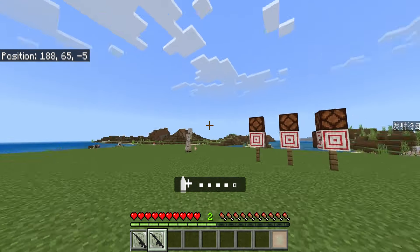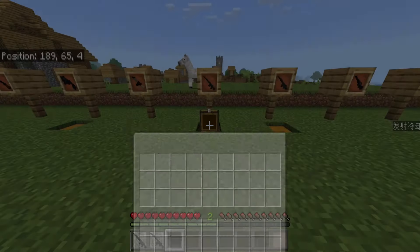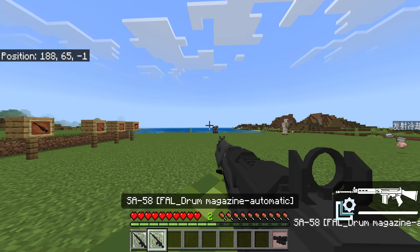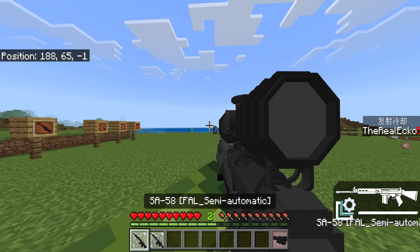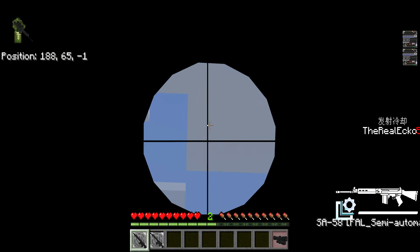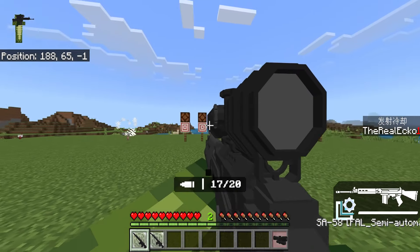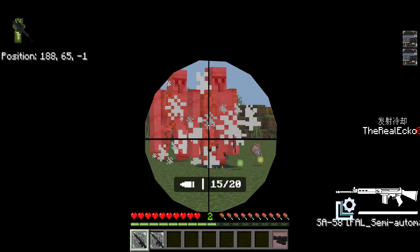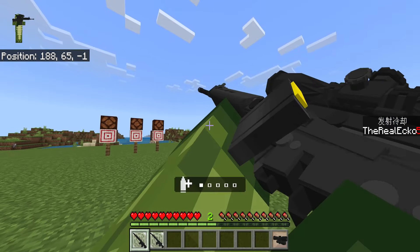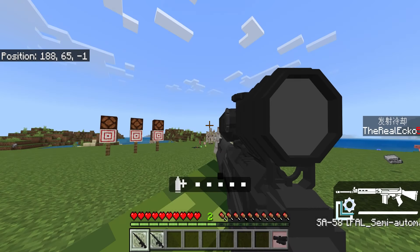These weapons also come with a scope that needs to be placed in the last slot. The automatic FAL does not get access to the scope, but the semi-automatic FAL does. One downside — I wish we could get rid of the crosshairs on screen, a little bit of a distraction, but hopefully the creator can fix this. You can see over long distances like an Optifine zoom. You can take the scope off and put it on in real time.